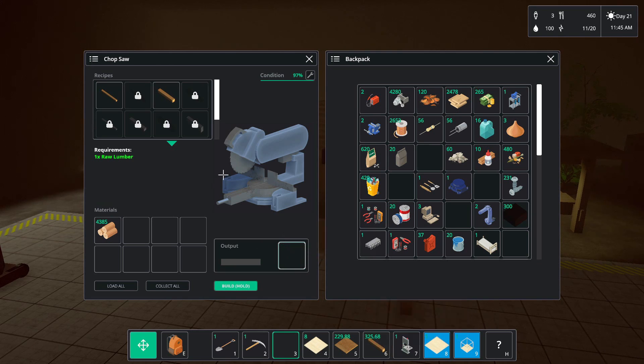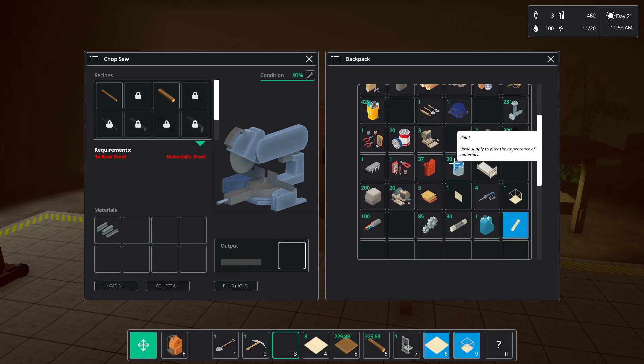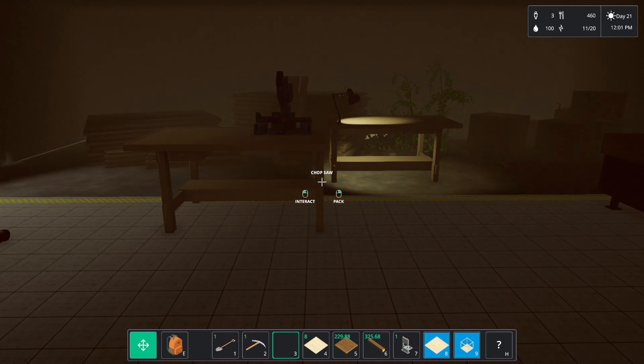It looks like there's a bunch of other stuff we can cut too — aluminum columns, aluminum beams, black metal columns. Raw steel — I don't know where I get raw steel from. So there's that. Then we got the table saw.